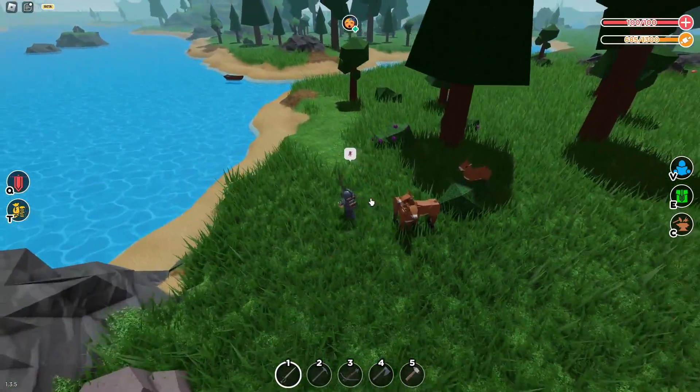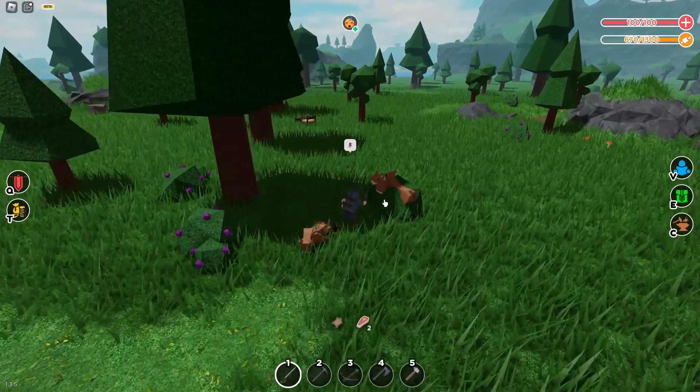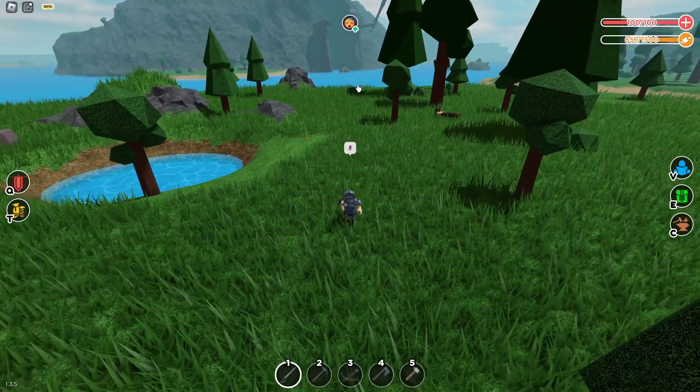So let's start off with the closest spawns. Off to where my boat is, where the windy river is, you should see 3 right here. And if you actually have good swords, you can just one-tap them and they will give you 6. So the first spawn point was just there, giving you 6.